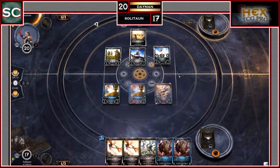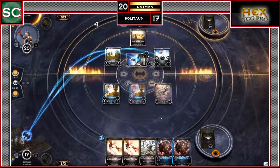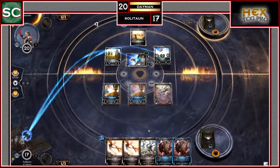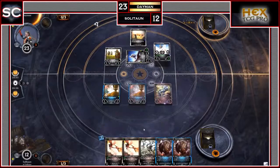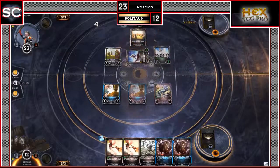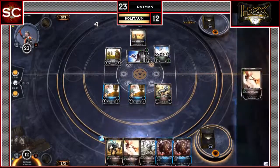Daemon's turn — he doesn't play a Shard. Instead, he plays Blessing the Fallen, which is a constant that says your Inspire troops still give off their ability from the Graveyard as if they were in play. Normally Inspire troops have to be in play to give their ability, but Blessing the Fallen changes that. Daemon swings with the Cloud Knight and the Mariner — Soliton down to 12, Daemon goes up to 23 from the Cloud Knight's Life Drain.